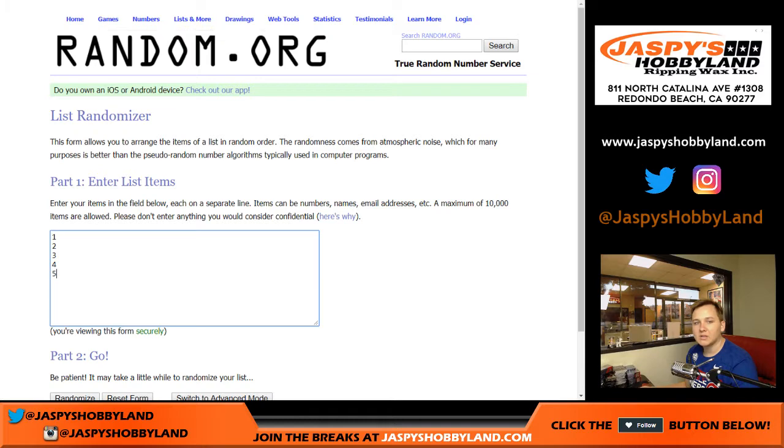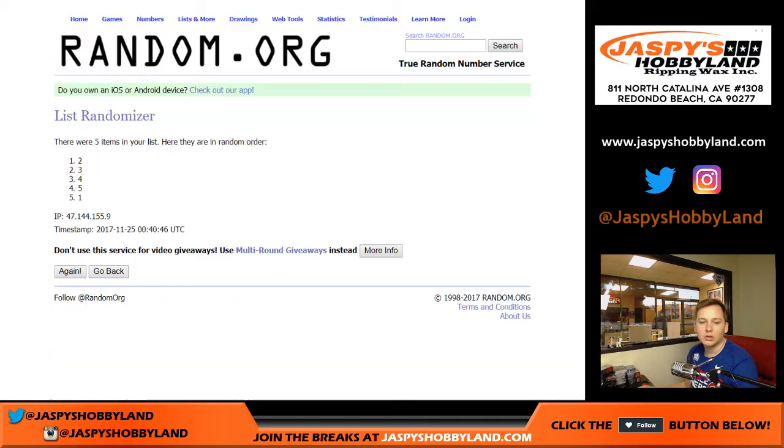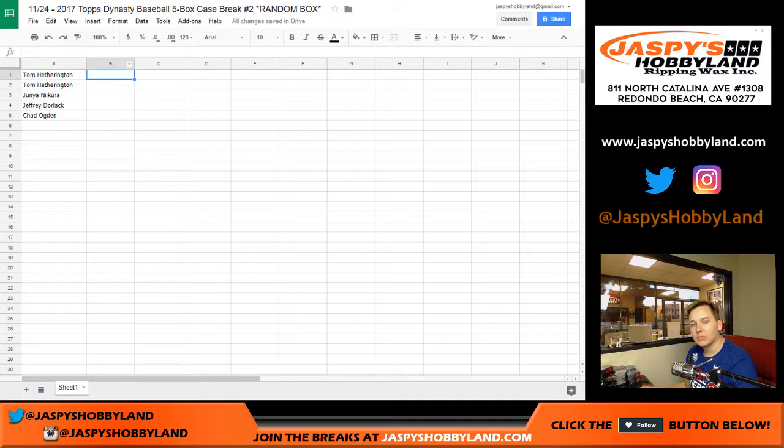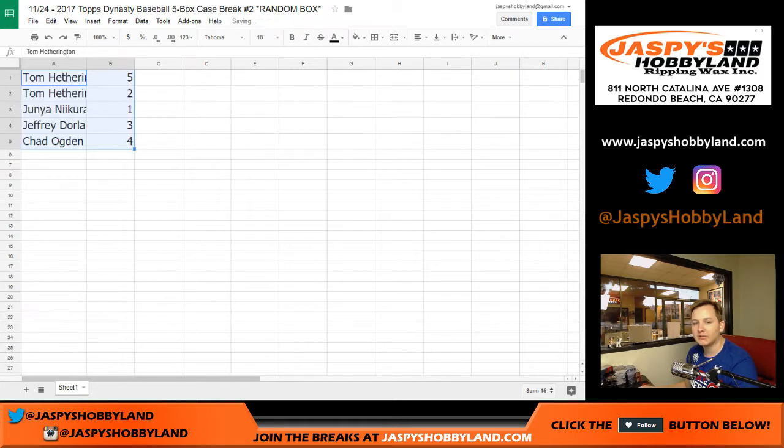And now for the boxes, five times — one, two, three, four, and five. Box five down to box four. Tom H., you got box five and two. Junior, you got box one. Jeff, you got box three. And Chad O., you got box four.